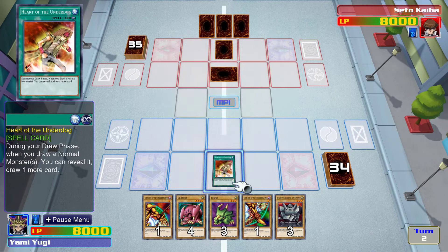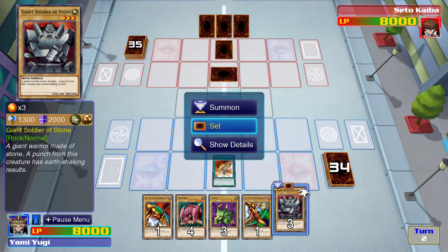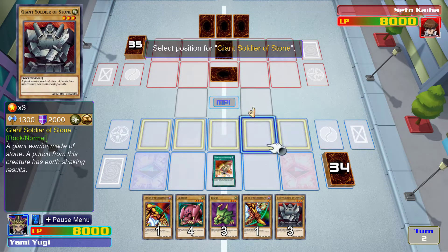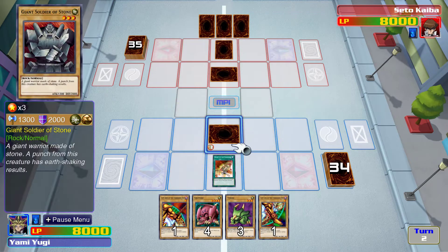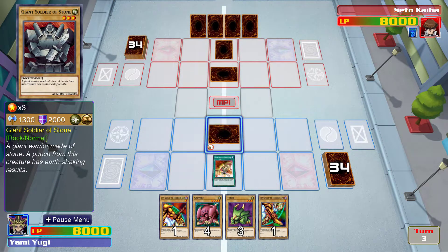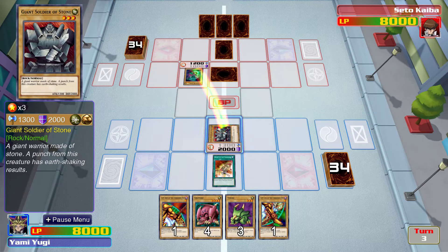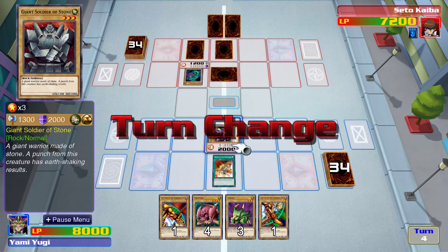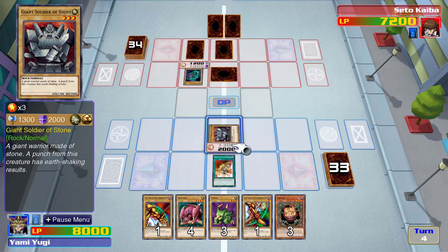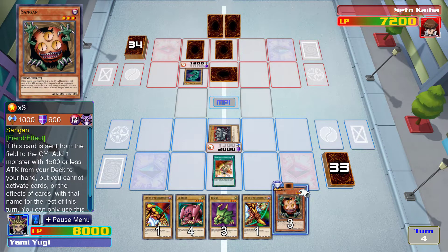The other thing I noticed that used to be automatic but they changed: you can no longer choose where to place a card on the field when you set it. That's something they used to let you do in older Yu-Gi-Oh games - I believe that's because of Link Summoning. I also noticed the pendulum section is now in the spell and trap zone, which is interesting to me. I know very little about pendulums - only what I learned from this game, ironically. I'll do the Link Summoning tutorial after this because I don't know how that works.